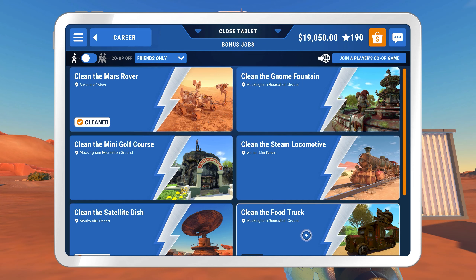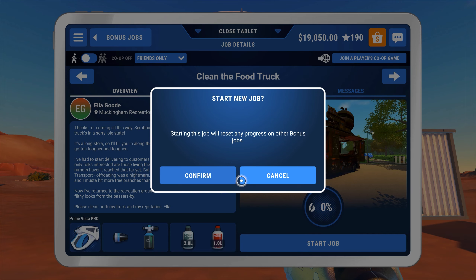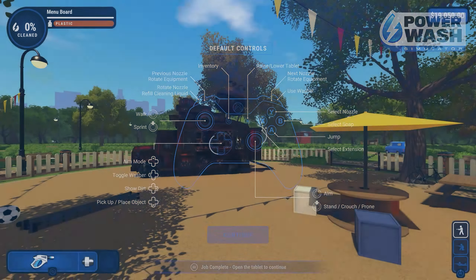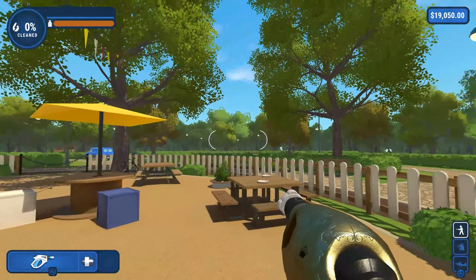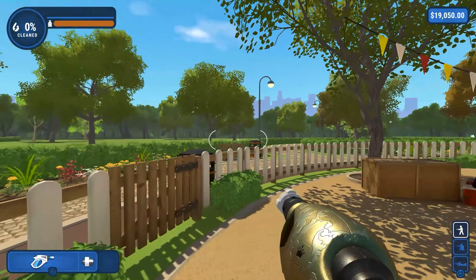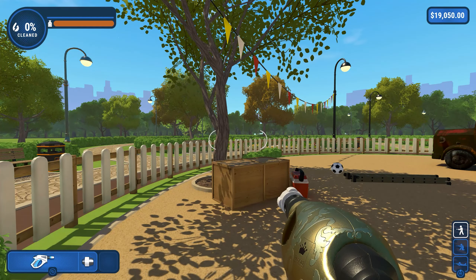The food truck — that's a new one. Muckingham Recreation Ground. Looks like a filthy food truck to me. Let's go and clean. As you come to expect in this game, a very neat, clean cut looking image.